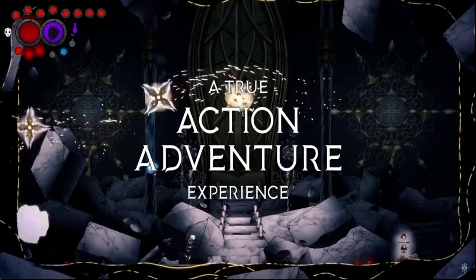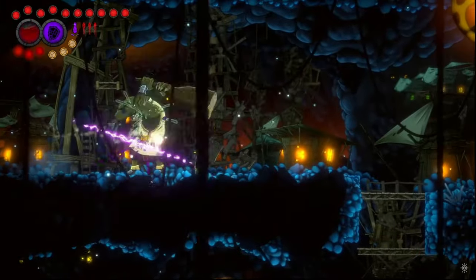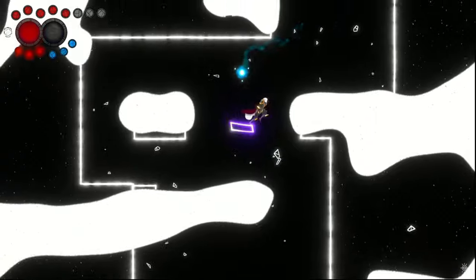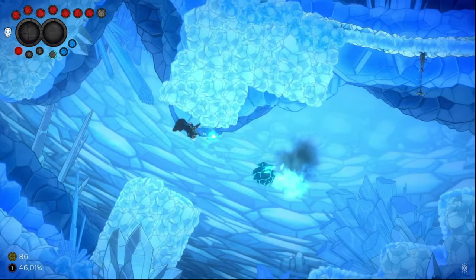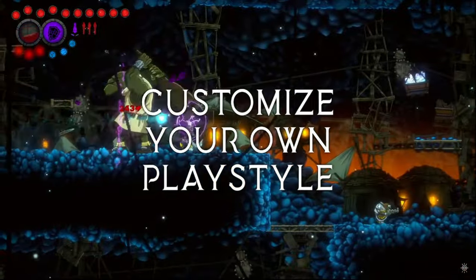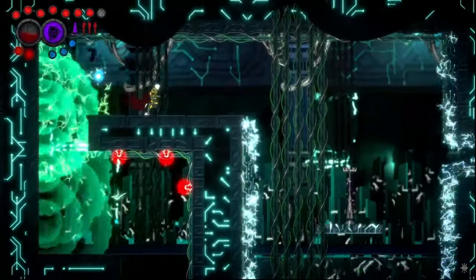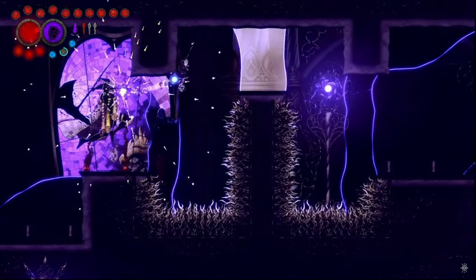Eterna Noctis is a Metroidvania that combines intense platform gameplay with enemies that will get the most out of each player. Explore, recover your power, and help the king of darkness in an epic adventure only suitable for players who want a real challenge. Since it's a Metroidvania, it is not linear and you will spend a lot of time exploring, backtracking, and discovering new things. The map is huge — I couldn't even believe it when I kept opening things up. I actually Googled the full map and it is gigantic — it very much reminds me of Hollow Knight. Each part of the map has its own aesthetic, and all of the different sections are very different from each other. If you're strictly a cozy gamer, this probably isn't for you, but if you enjoy a good platforming challenge, you will love this one.